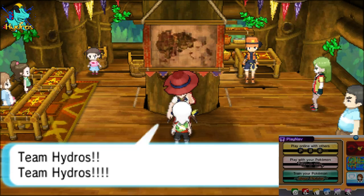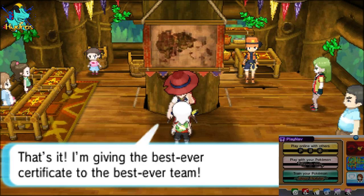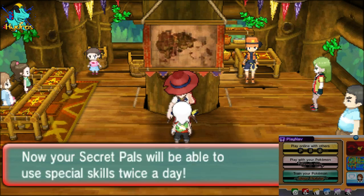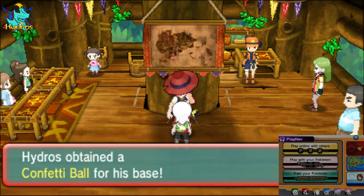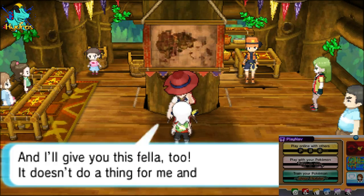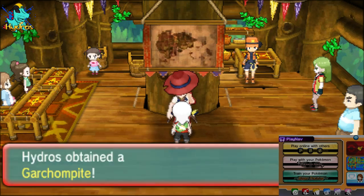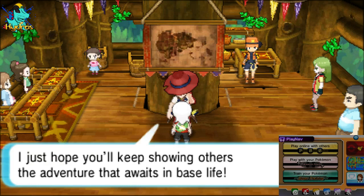Team Hydros, you've finally reached platinum rank — I've never seen anything so super! That's it, I'm giving the best ever certificate of the best ever team. We received the platinum flag and now we can finally get our Garchompite, plus the ability to use special skills twice a day. We also received the confetti bell as a gift. Hydros obtained the Garchompite!